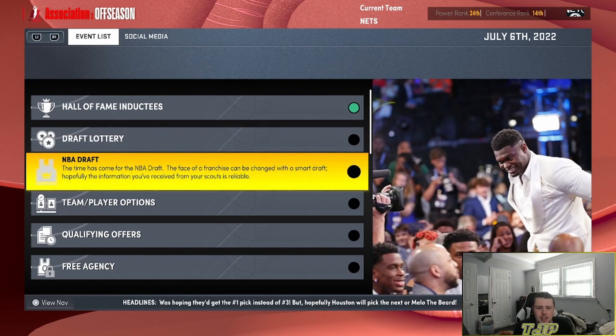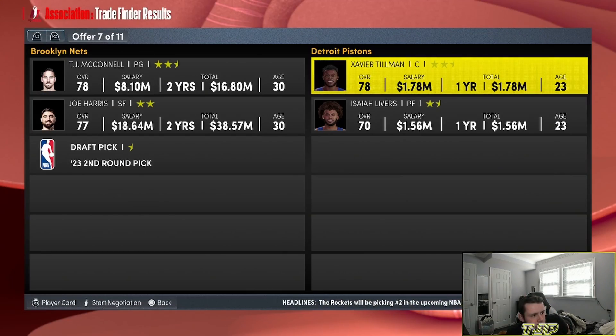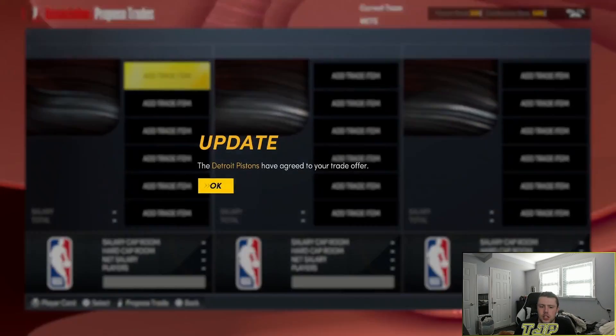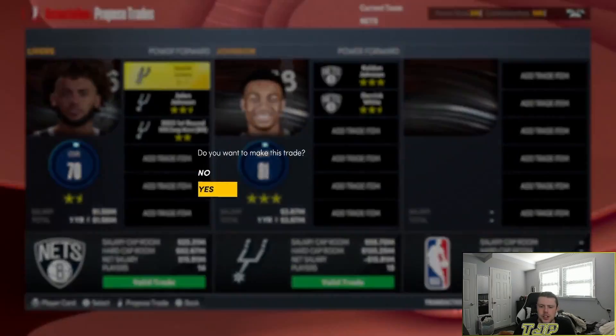Now we're going to the NBA draft. We had a bunch of guys on my team — quite frankly I don't want any of them — so we're going to make a bunch of trades. In the offseason I'm allowed to pick whichever trade I want. TJ McConnell, Joe Harris, and a second-round pick to the Pistons for Xavier Tillman and Isaiah Livers. Evan Fournier and Luke Kennard for Gordon Hayward — I'm fine with that. We're also doing a deal with the Spurs: Isaiah Livers, Jalen Johnson, and a pick swap for Keldon Johnson and Derrick White.